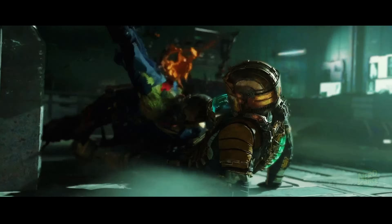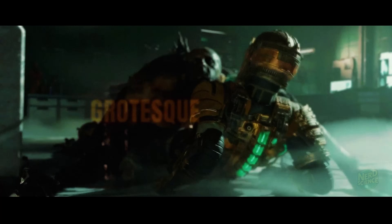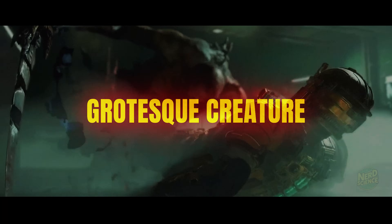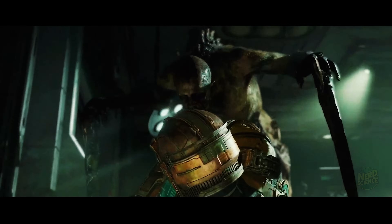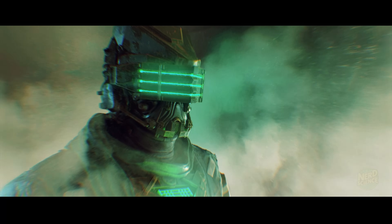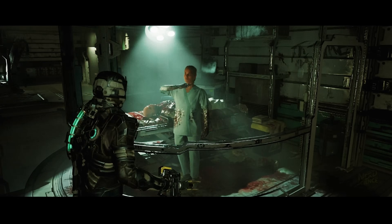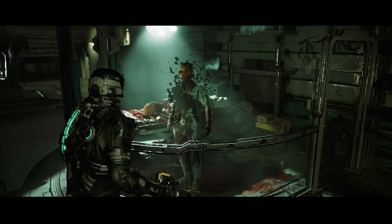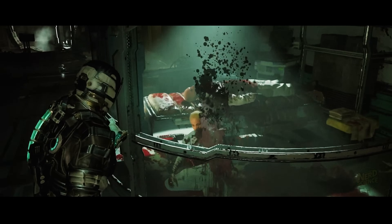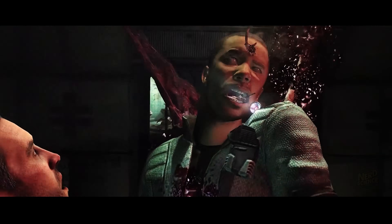A corpse twitches on the floor, bones snap, flesh warps. In seconds it becomes a grotesque creature and it wants nothing more than to kill you. Your weapon is almost out of ammo, your suit is warning you, oxygen levels dropping, your mind is starting to hear voices that shouldn't exist. Today we're diving into Dead Space — not just as a survival horror classic, but as a science fiction scenario that might be closer to reality than you'd expect.